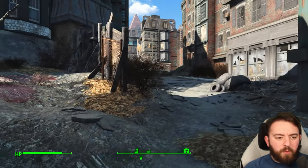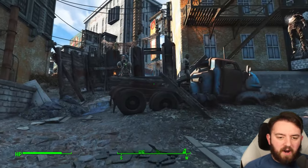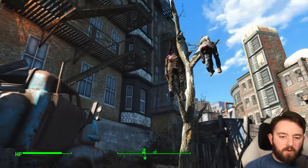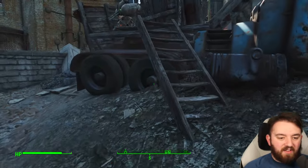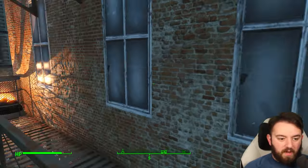They seem to have set themselves up pretty well. Several entrances are guarded by plenty of makeshift barricades and several raiders at the ground floor alongside a turret. They have some victims hanging from a tree, which serves as a stark warning to anyone who may want to pay them a visit.